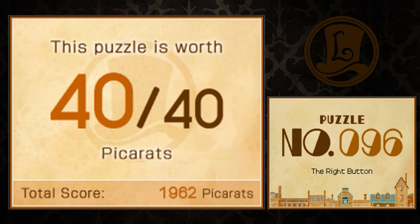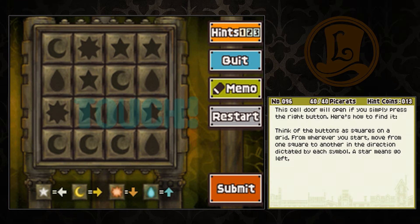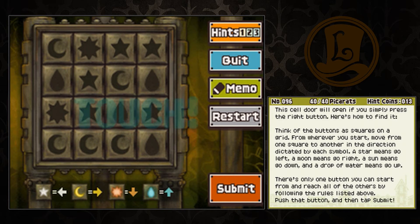Number 96: The Right Button. Button, button, who's got the button? This cell door will open if you simply press the right button. Think of the buttons as squares on a grid. Move from one square to another in the direction dictated by each symbol: a star means go left, moon means right, sun means down, drop of water means up. There's only one button you can start from and reach all the others by following those rules. Push that button and tap submit.